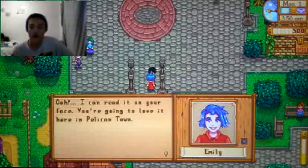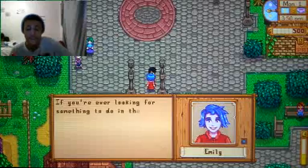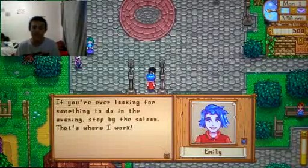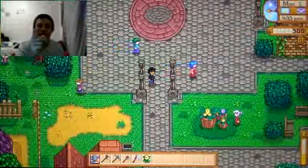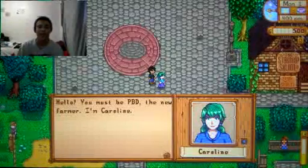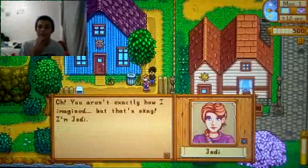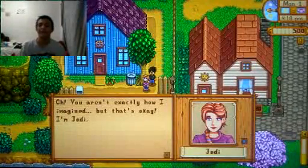Emily — yeah, Emily. 'I can read it on your face — you're going to love it here in Pelican Town. If you're ever looking for something to do in the evening, stop by the saloon.' Oh, you're trying to give me a drink — I'm underage. Don't drink when you're underage, kids. Caroline — 'Hello, you must be the new farmer.' I should have put PBD YT. Rowan — I mean Leah — what's your name? Jody — yeah, Jody's her name. 'Oh, you aren't exactly how I imagined, but that's okay, I'm Jody.'